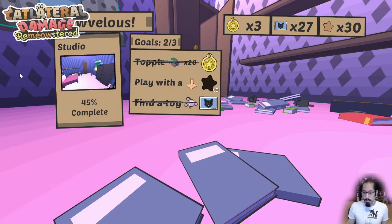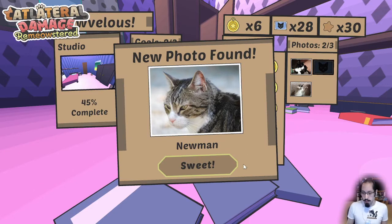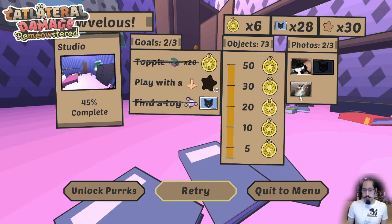In this mode I've completed two out of three goals and capped off the high score meter. The yellow circle collar tag icon is the main progression metric — similar to stars in Super Mario 64 or Sunshine. As you complete goals and get high scores in levels, you get collar tags that you can use to unlock future levels. There are about 10 levels in the game, and this is just the first one.